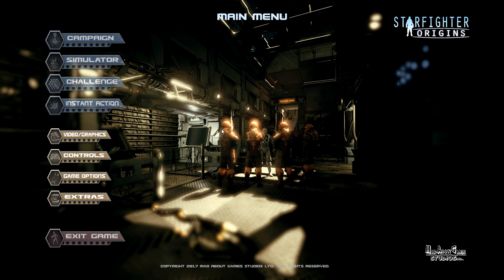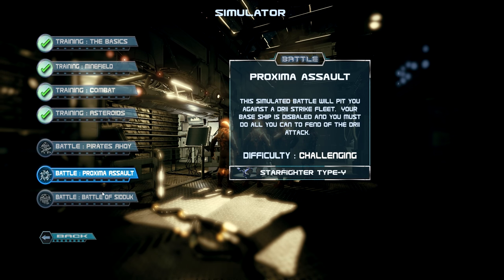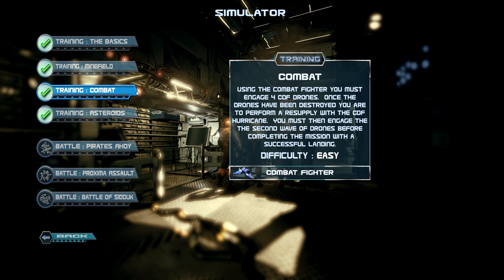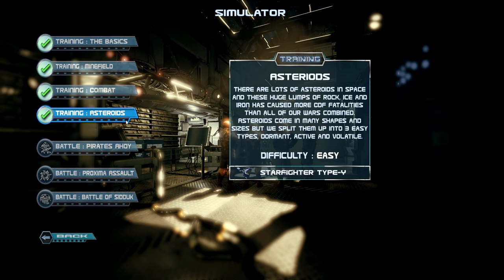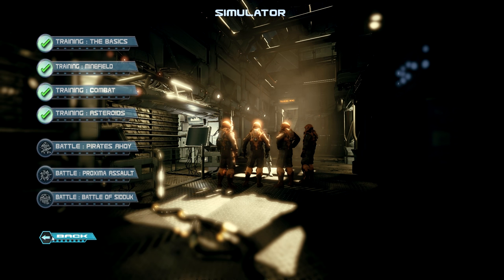So what does the game offer in terms of gameplay? There is a campaign mode — how long it is I couldn't tell you because I encountered some issues with it. There's a simulator mode with a bunch of tutorials explaining the game. I'm very pleased with the basics tutorial and the combat tutorial. The minefield tutorial is great for getting used to movement control in space, though the astro tutorial is absolutely useless in my opinion. Then there are some combat tutorials offering different ways of fighting and different types of enemies.